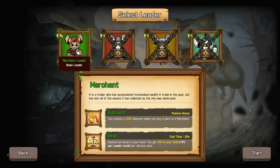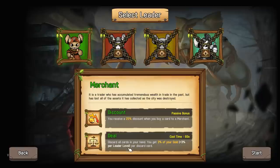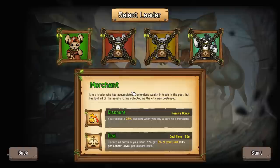We've got to select our leader. We've only got the merchant leader for right now. The merchant is a trader who has accumulated tremendous wealth in trade in the past, but has lost all of the assets collected as the city was destroyed. We receive a 25% discount when we buy a card from a merchant. And then we've also got 'Deal' - discard all cards in your hand, you get 3% of your gold per discarded card.